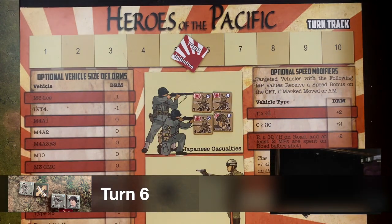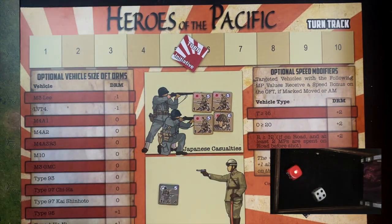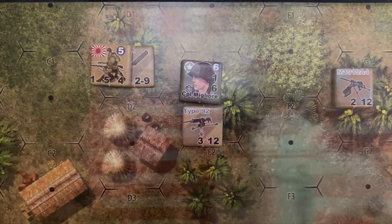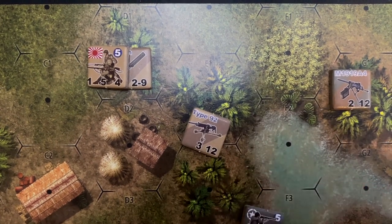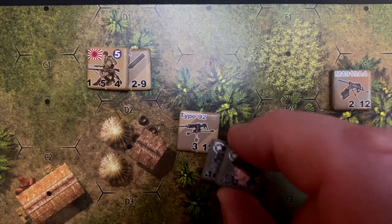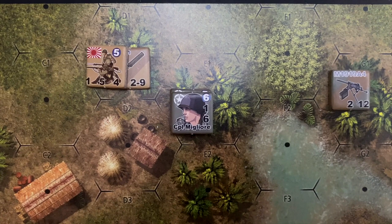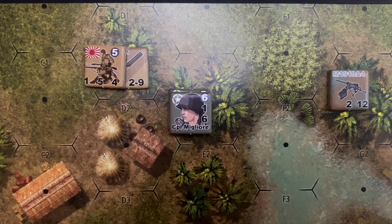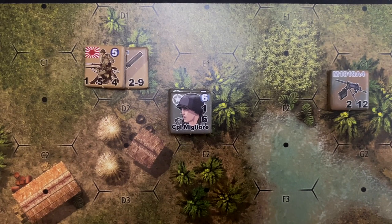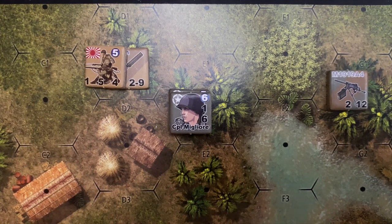On to turn six. Initiative roll: US gets four to Japanese one — that's huge, giving them a chance to fire first. In the rally phase, no broken or shaken squads for either side. The US will have the surviving squad pick up the captured Japanese Type 92 machine gun. You can use a captured support weapon until you make a fire attack that does not cause a damage check, at which point it's removed from play. That's the only rally phase action for either side, and we go right into the US turn.